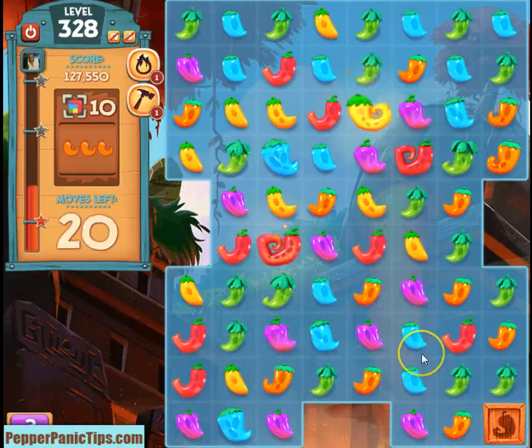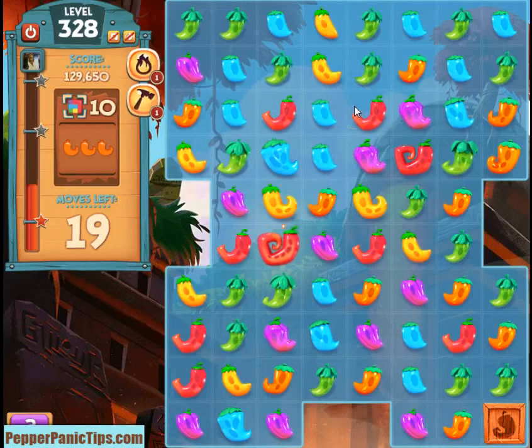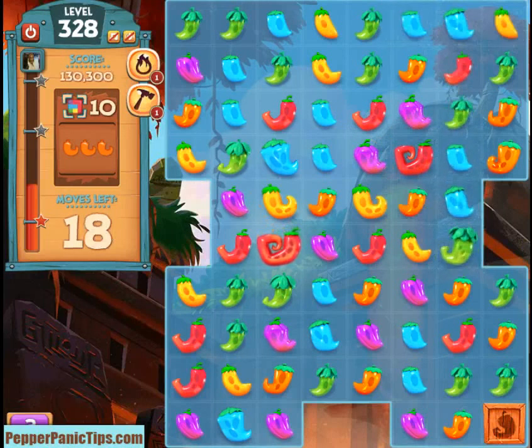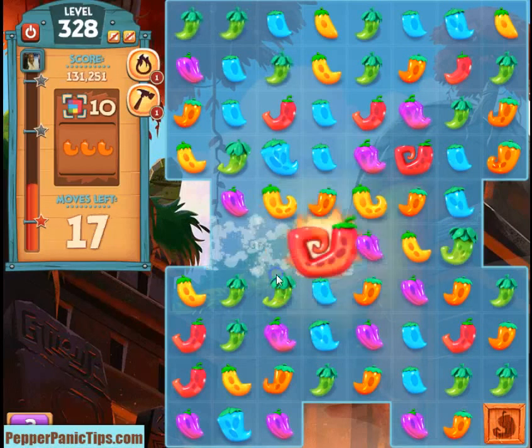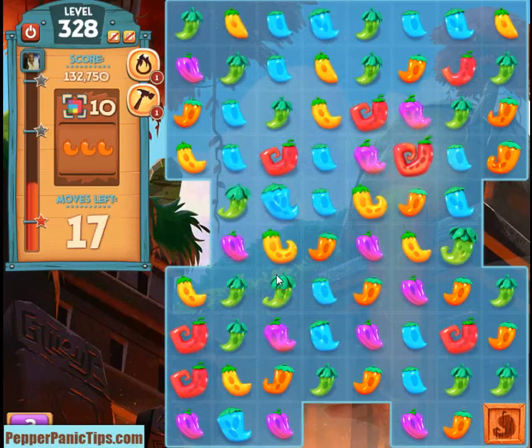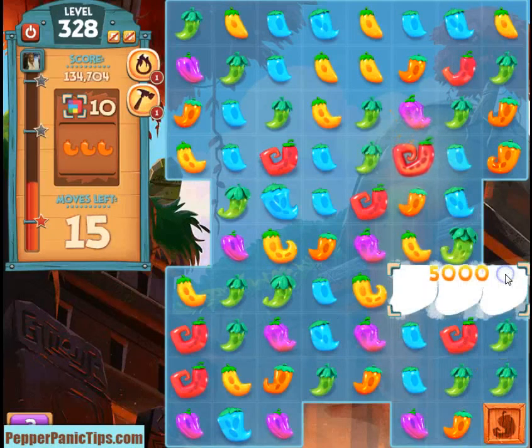I look towards the bottom of the board first because that's going to cause the most action. But when you don't have anything, then you just sort of work at the top. You can see that it's slow going at times, but you'll eventually get it if you pay attention.